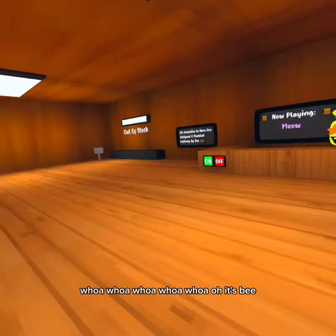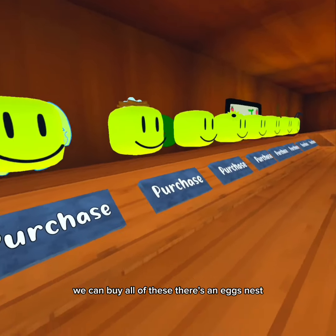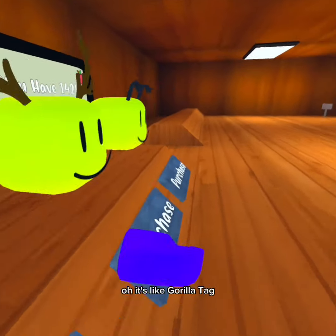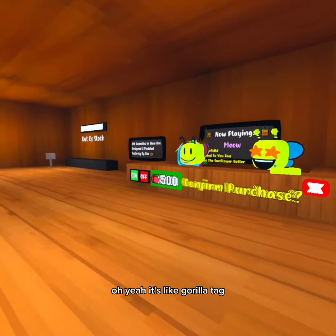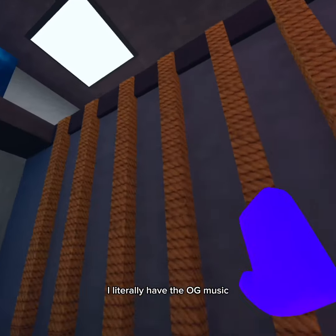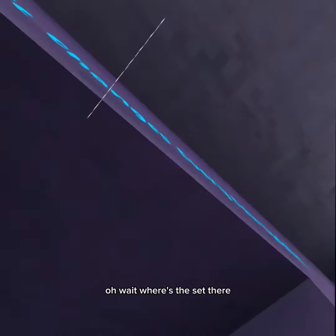Whoa whoa whoa whoa — it's bee! We can buy all of these. There's an eggs nest. If I click this purchase... wait, oh it's like Gorilla Tag! Yeah, it's like Gorilla Tag — okay, that's cool. I literally have the OG music. Oh wait, I broke this. Anyway, fan art — that looks terrifying.